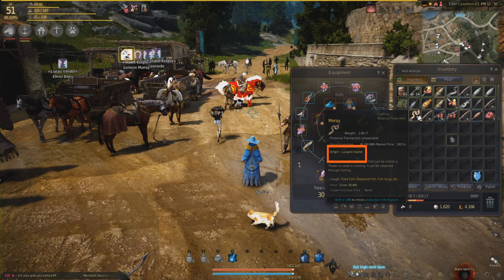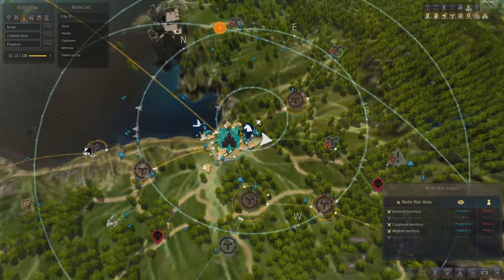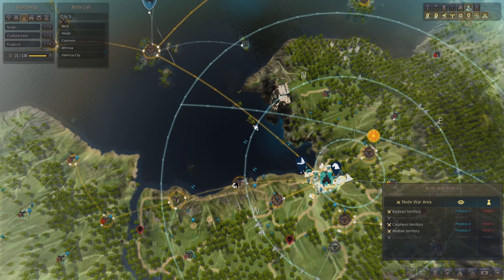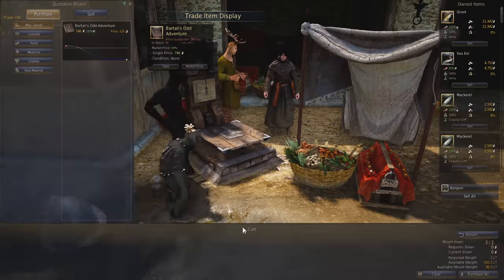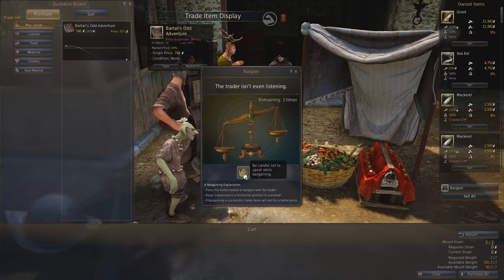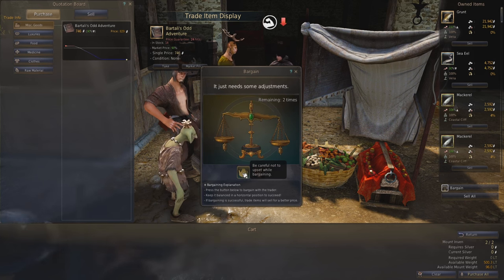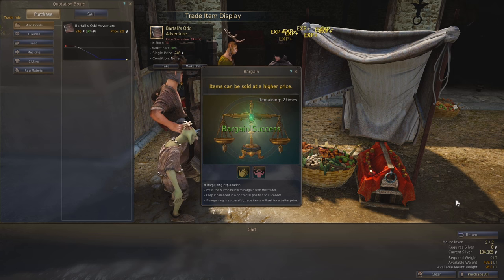This is very useful if you are going to overnight fish and have very limited inventory space. To sell your fish, make sure that your fish have been caught in the same place that you've contributed to, and that node is connected to the node which you're trying to sell the fish in. For example, if I've caught my moray at Loewano Island, I have to make sure that this island is connected to the node I'm trying to sell to — in this case, Velia. Go to the trade manager and click Sell. I recommend bargaining every time you sell your fish, since it increases the price by 10%, although it costs five energy and can fail.